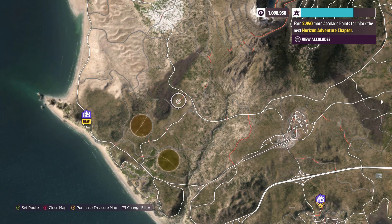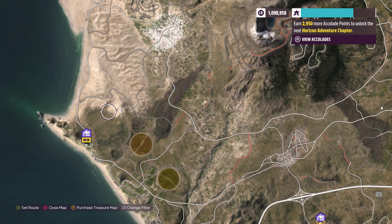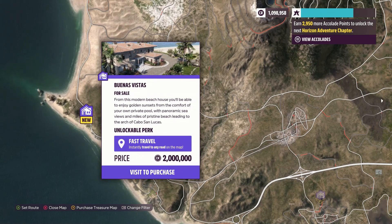Or you can spend an eternity smashing fast travel boards and unlock it that way. But if you're wondering, it's the house on the far left — instantly unlocks fast travel. You're welcome, no clickbait, see you out there.